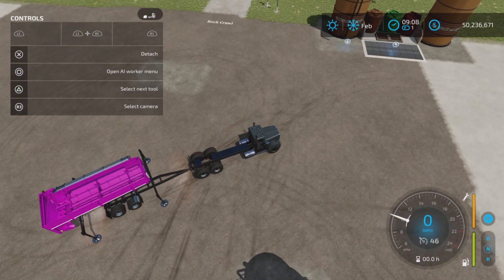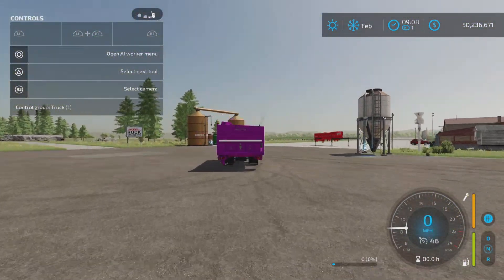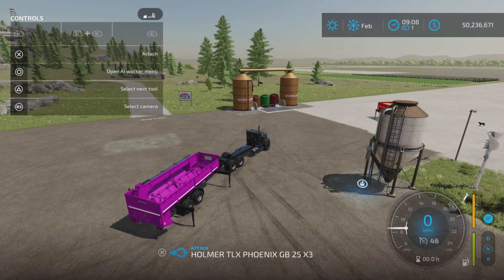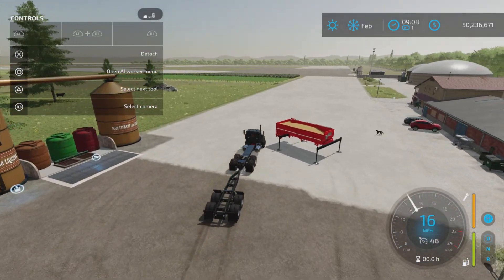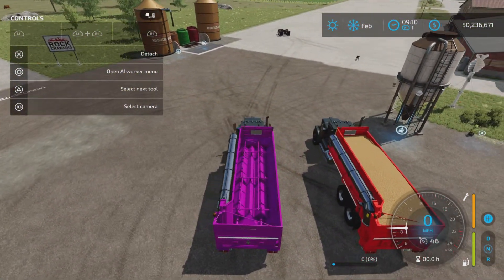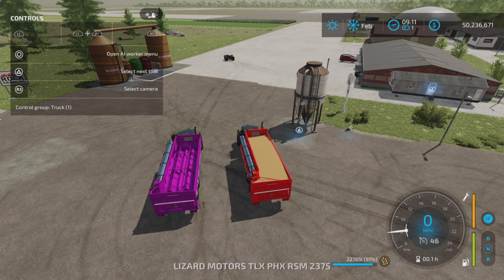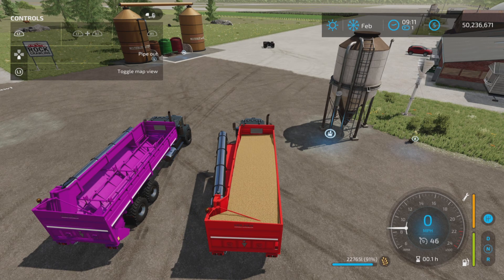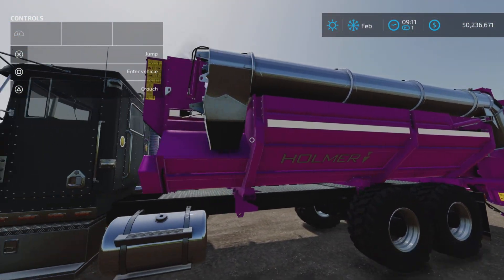So here again, let's highlight the unit, and there is no pipe out option. Just as a side-by-side comparison: we have the unreal capacity one — no pipe out. We have the standard capacity one — there's the pipe out, L1 and down on your D-pad. This one — no. So if you try to do that with the unreal capacity, it will freeze your game.